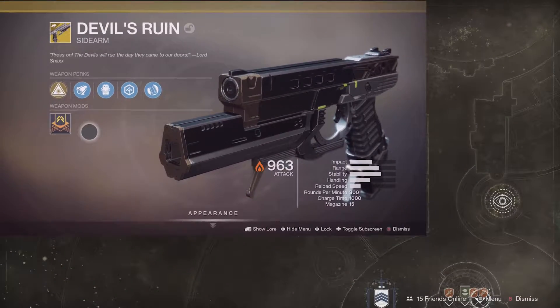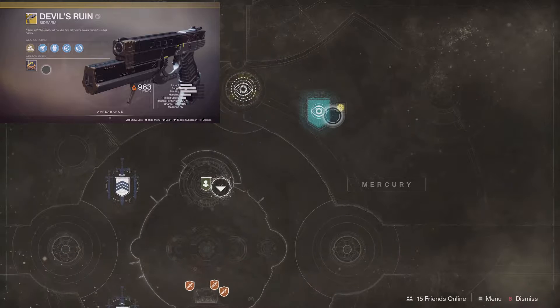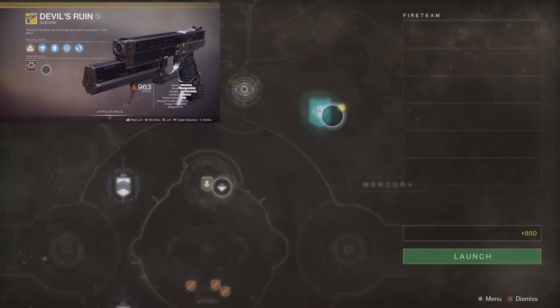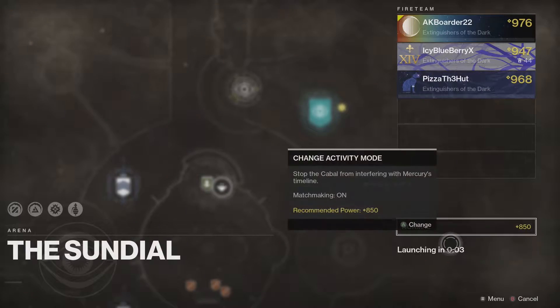Hello everyone. The exotic quest for the Devil's Ruin sidearm has gone live today, and this is going to be a quick and efficient guide as to how we get that exotic sidearm. First, you're going to want to go to Mercury and you're just going to want to do a Sundial run.